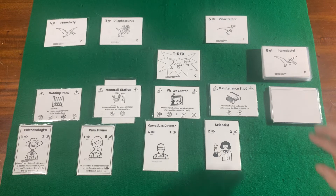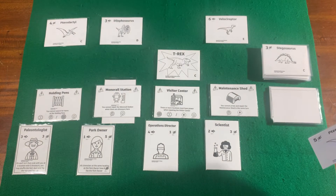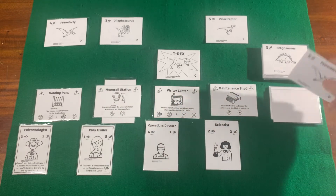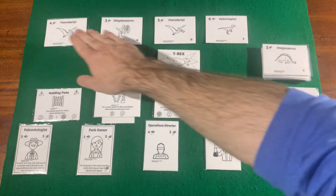On the dinosaur phase you're going to draw the top card of the dinosaur deck, and this dinosaur goes to the location shown on the card below. You can think of the locations as A, B, C, D. So in this case the dinosaur would go to location C up top. T-Rex goes in the bottom row; any other dinosaur goes in the top.